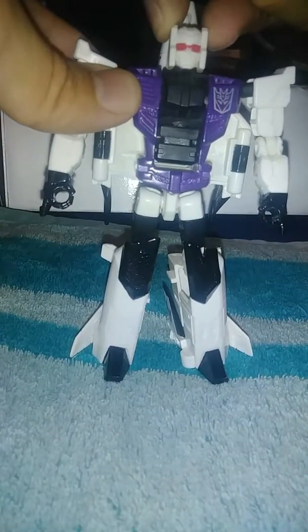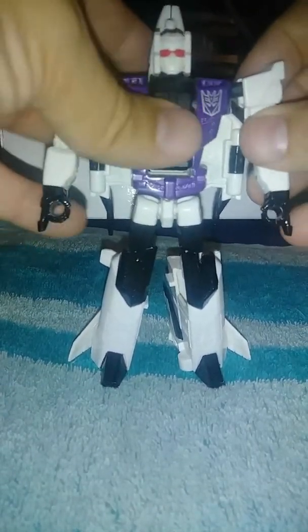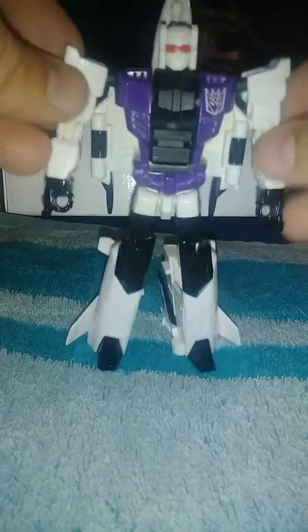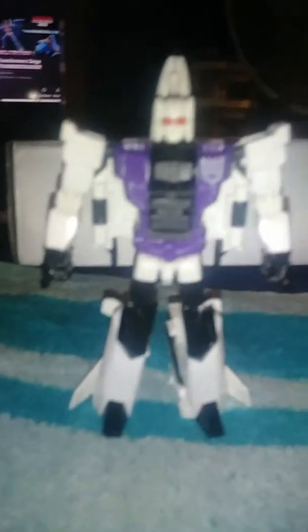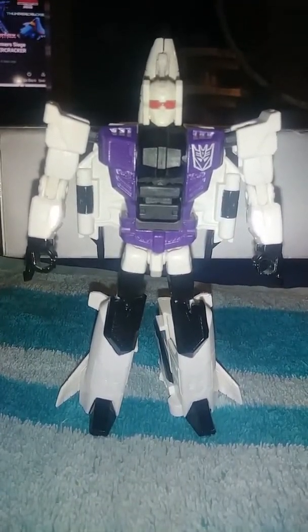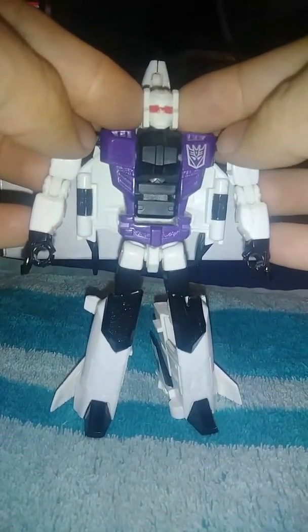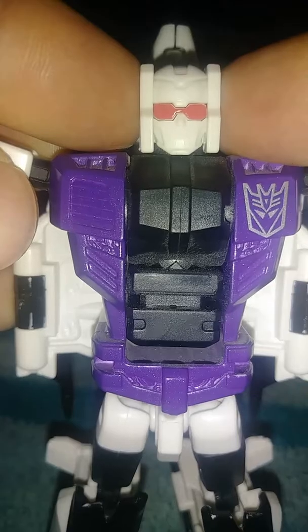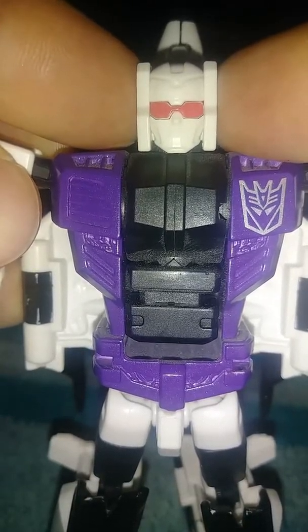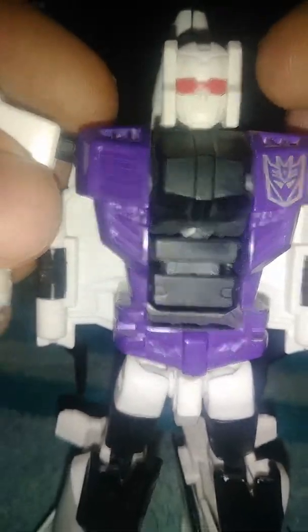Fold the arms down at the elbows. Put one thumb here and a finger here on top of the nose cone and pull it forward, unhooking it, then bring it down. Fold this up and it'll peg into place. Make sure the landing gear goes in — good in place. Then rotate the head around 180 degrees. And there you have Blast Off in his robot mode.